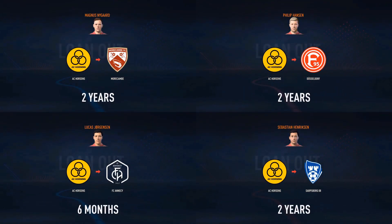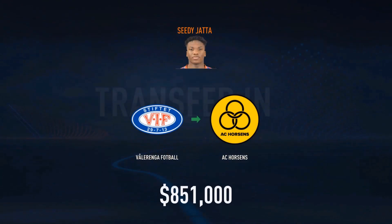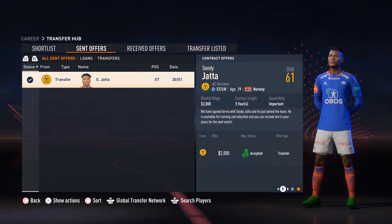We have a couple of loan moves: Nygaard to Morcom, Hansen to Dusseldorf, Henriksen to Sarfsborg, and Jorgensen to Annecy. Joining the team from a club in Norway is C.D. Jada for 851K. I've used him previously in my Barrel Road to Glory on FIFA 22, but he never really got a chance to develop and be the player I wanted him to be, so I figured why not try it again.